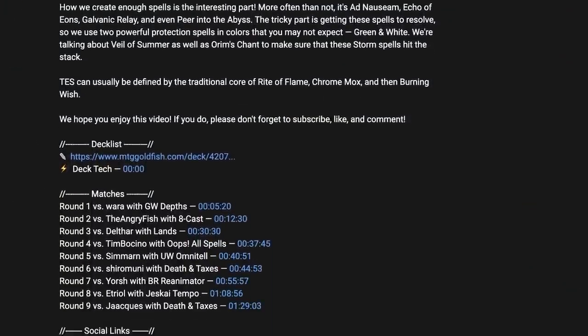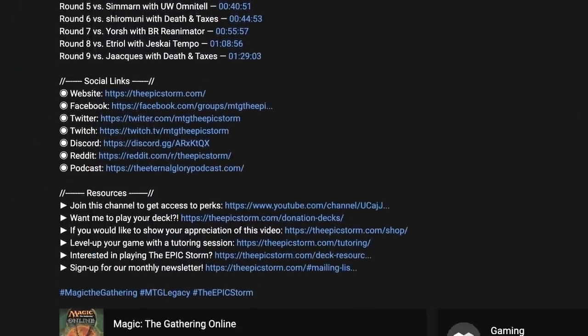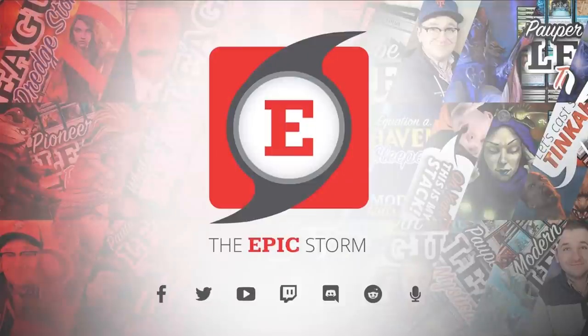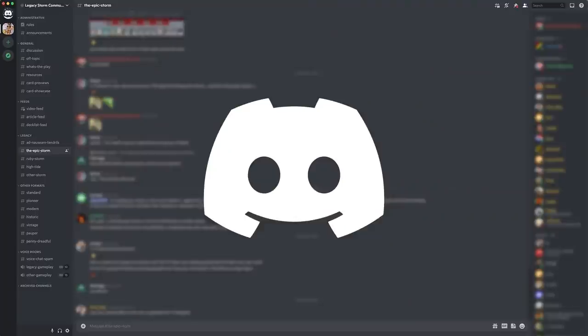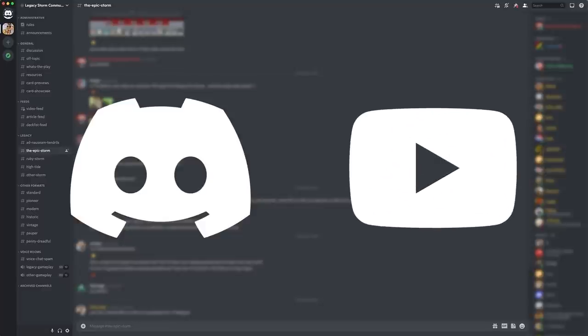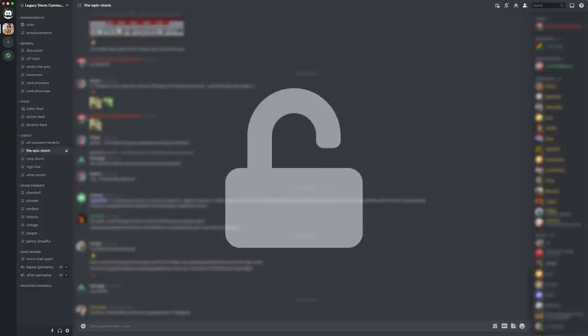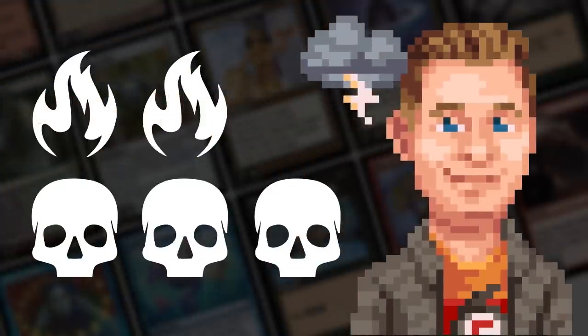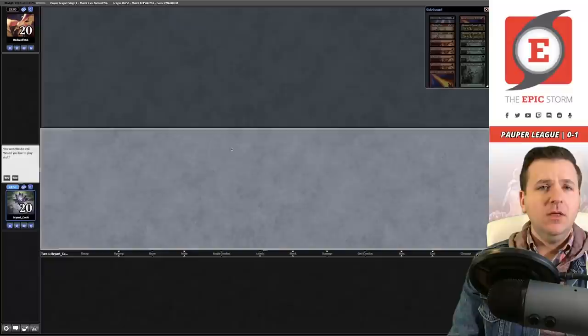If you haven't joined already, open our description and join our seven social media networks. I'd strongly suggest joining our Discord server — you'll find others looking to improve their storm game and grow as a combo community. Channel members should sync their account to Discord to unlock our private member section with the latest deck list concepts and more.